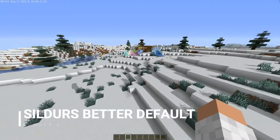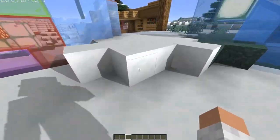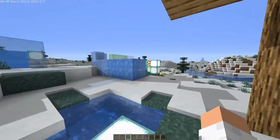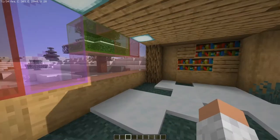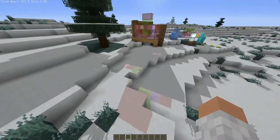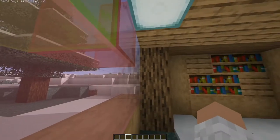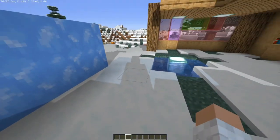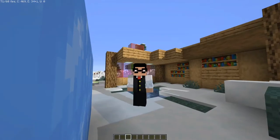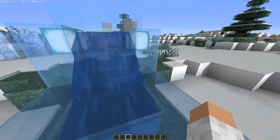At the number three spot we have Sildur's Enhanced Default. This is even lighter than Sildur's Enhanced Light. If your PC is really struggling, you might want to get this one — I personally really like it. It still has colored glass, as you can see, with colored reflections. Even the water reflects; the wood is reflecting off of the glass, and even the ice gives off a little bit of blue. You can even see it on your character. The water looks like default water, but it's still beautiful in my opinion.